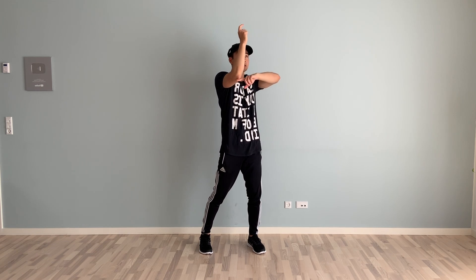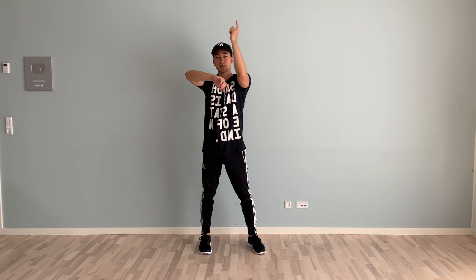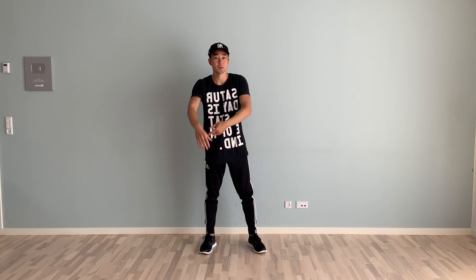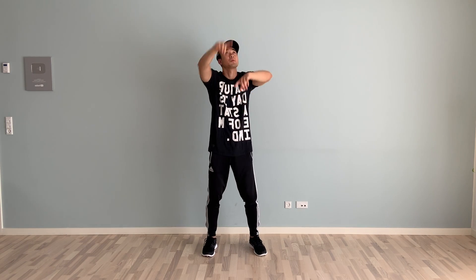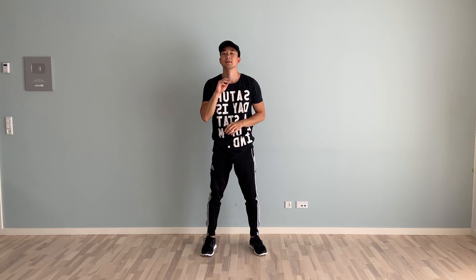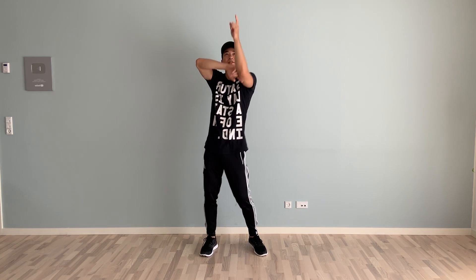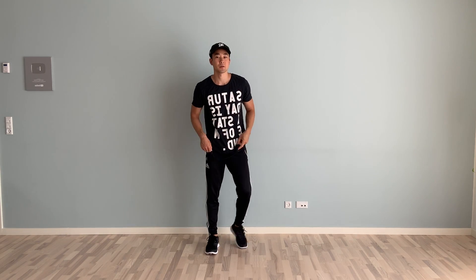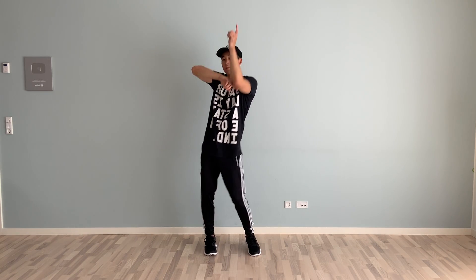Then you want to say switch — so now the right is pointing up and the other one is here — and then you want to say woom. So you're doing three of those: woom, woom, woom. I also want to look up here, so you want to go up, up, up. Let's try that. You want to go one and three. Remember moving from side to side like this, yeah. So you're bending your knees: woom, woom, woom.